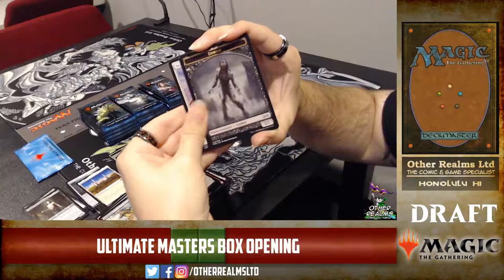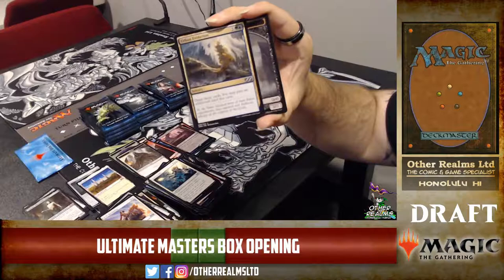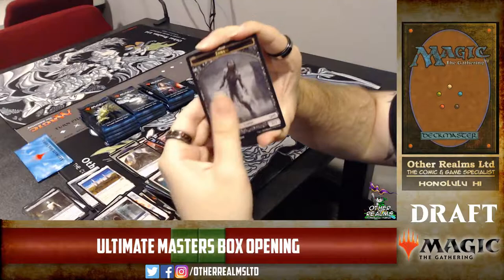Resurrection — just straight white reanimation for four mana at sorcery speed. Swift Reckoning — destroys target tapped creature at sorcery speed, but spell mastery gives it flash. Urban Evolution — a little off-color for the blue-green draft archetype. Blue-green doesn't seem very synergistic so far. Urban Evolution is a sweet card though.